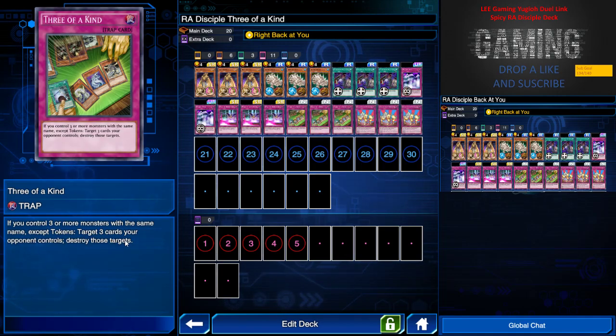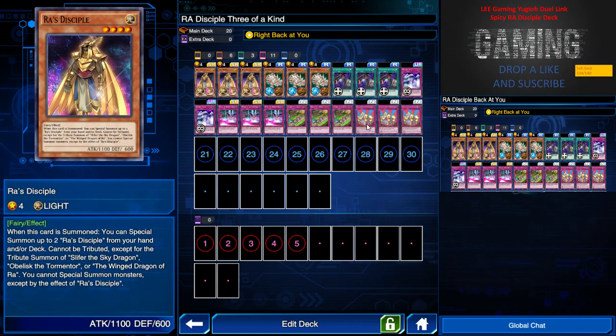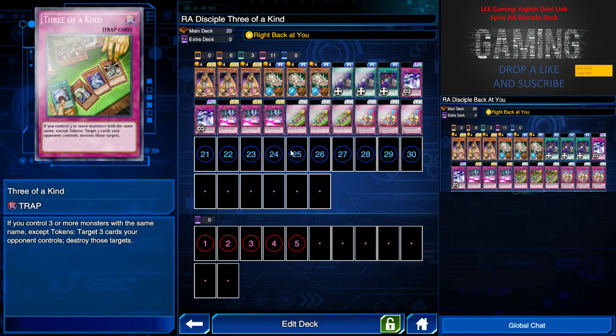So you can destroy any three cards your opponent controls — you'd rather destroy monsters than traps, because we also have Treaty of Uniform. Treaty of Uniform allows me to destroy one spell or trap, or destroy all spell and trap cards, depending on how many face-up monsters with the same name I have on the field. With two I can destroy one spell or trap; with three I can destroy all. The combo is: have three Raw Disciples, use Treaty of Uniform to destroy the back row, use Three of a Kind to destroy the front row, and basically destroy everything.